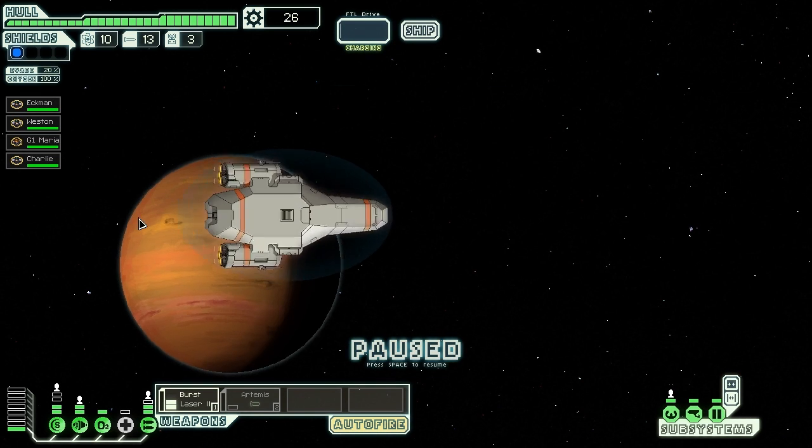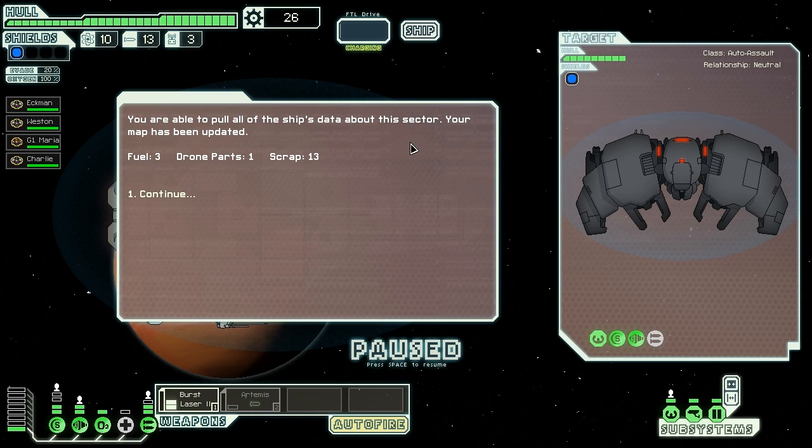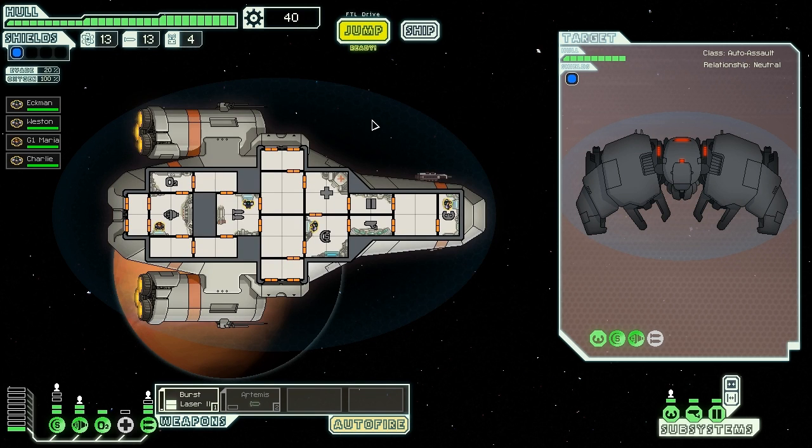Ship without life forms within a nearby dense asteroid field is giving off a distress call. I can get something from that ship, but since it is a dense asteroid field I'm thinking there's a chance I'll damage the hull badly, so I will avoid this risk. There's no one to save - if there were life forms I might get a crew member and it might be worth the risk, but like this, discretion is the better part of valor. Moving on - you find a rebel automated scout floating near this beacon; despite its pristine condition it appears to be deactivated. I can strip it for 12 scrap or attempt to download the ship's data. I will risk activating it - you are able to pull all the ship's data about this sector, excellent! My map has been updated and I get more parts.